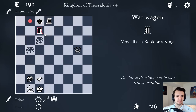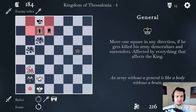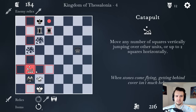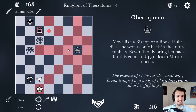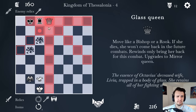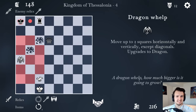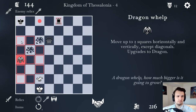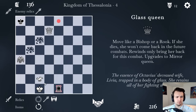He's got a scary war wagon — moves like a rook or a king. I'll advance my catapult to try to get his king from behind, or directly over the war wagon. Then if I just take his war wagon, he's kind of in a sticky spot. I could get my glass queen real close with a series of checks. And now that he's trapped there, I'll advance the dragon whelp. I'll march the glass queen here because it guards a very important square.